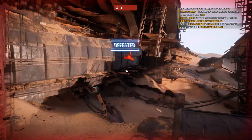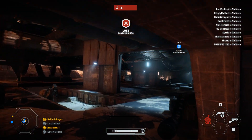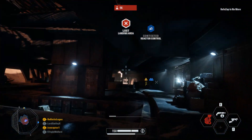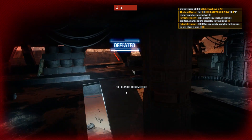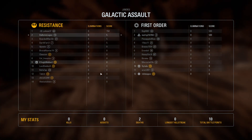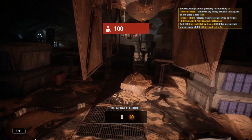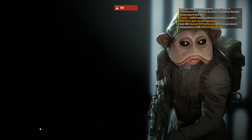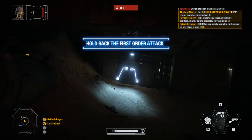Enemy advancing on the landing pad. We've lost the sector — that's okay, I've got a plan. Fall back and recruit near the supply hole. Transports are on their way to get us out, but they need time.